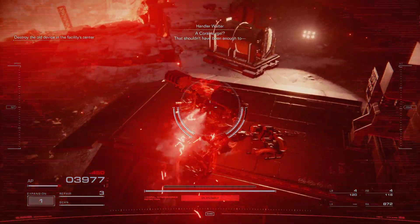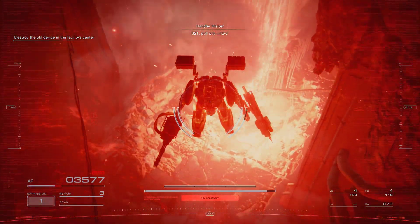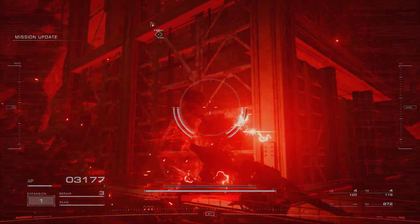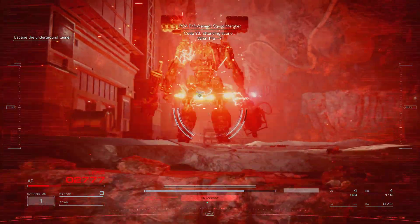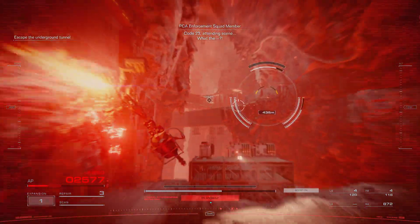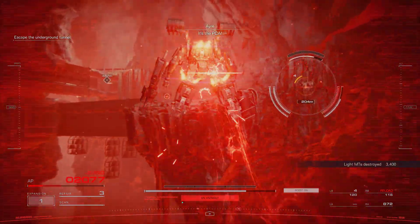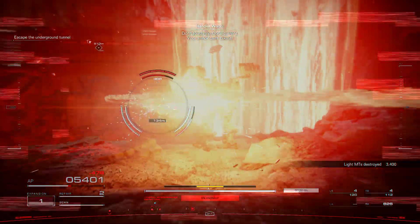We call a surge — that should be good enough. 621, pull out now. AP at 30%. Code 23, attending C. What's going on? It's a VCA. We don't have time — don't touch the core current. Your armor can't take it.